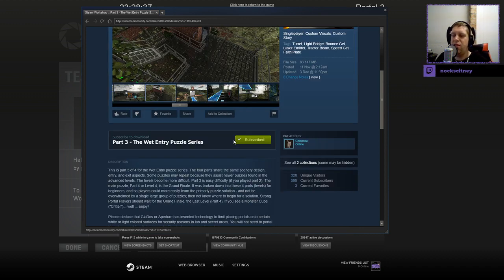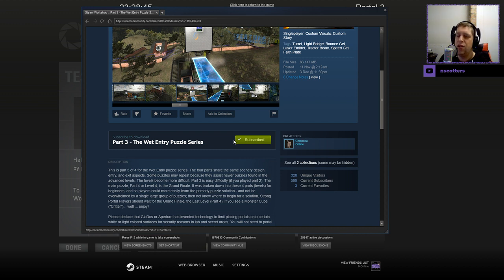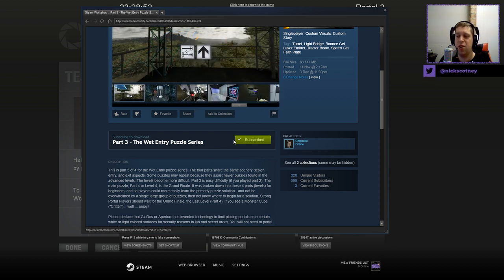This is part three of four for the Wet Puzzle Entry Series. The four parts share the same scenery design, exit, entry, and estimate aspects. Some puzzles may repeat because they assist newer puzzles found in the advanced levels. The levels become more difficult. Part 3 is easy difficulty if you played Part 2; if you didn't, then it's probably medium.